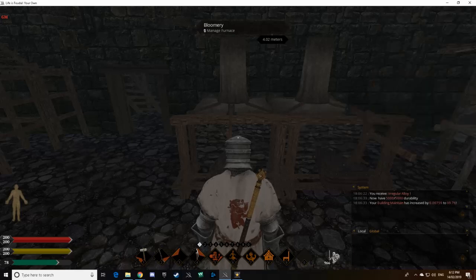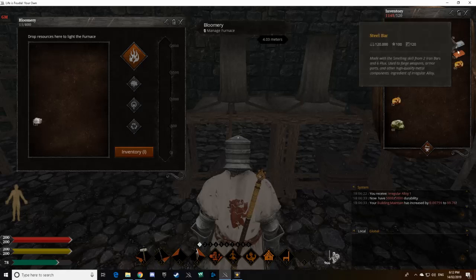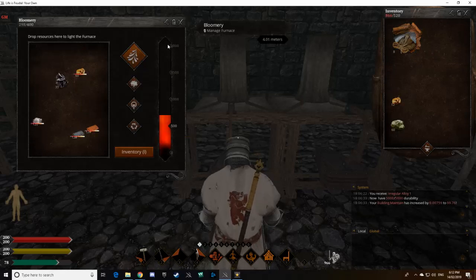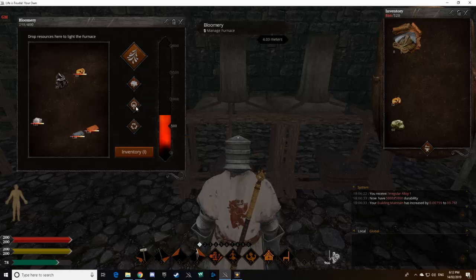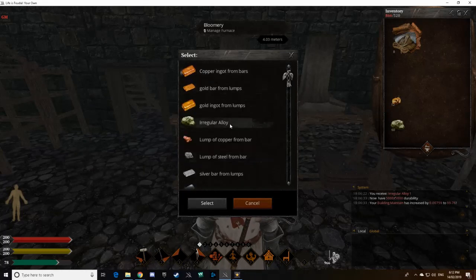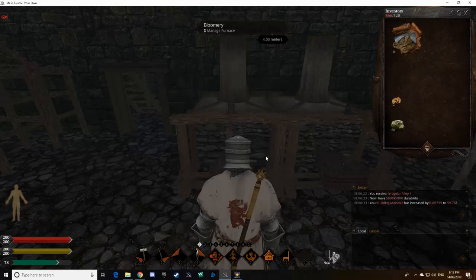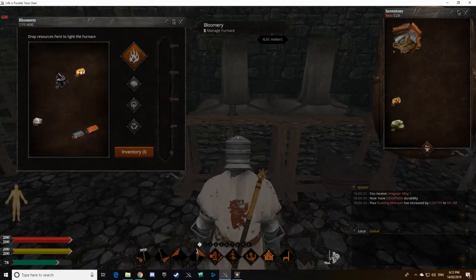I'm in GM mode so it will be a little bit fast, so we'll throw this in. The normal process is you turn on your bloomery and get it up to 2,000 degrees, then wait for the process to heat up. From there you can pull out the irregular alloy.